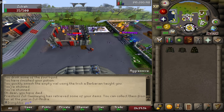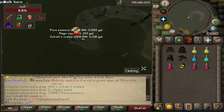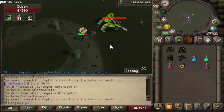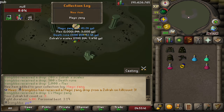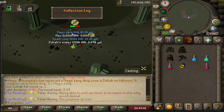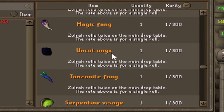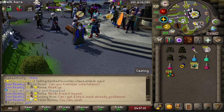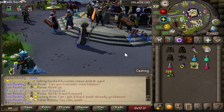35 HP — second kill! Nothing from that one. Third kill — a magic fang! I'll take that any day of the week. That's so annoying though — that could have been a blowpipe, both on the exact same drop table, 1 out of 3 in 300. You know what though, I'm not too upset with this — with a magic fang we can turn this into a toxic staff of the dead.